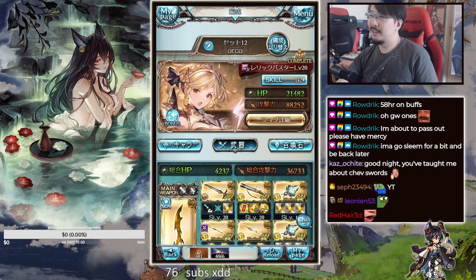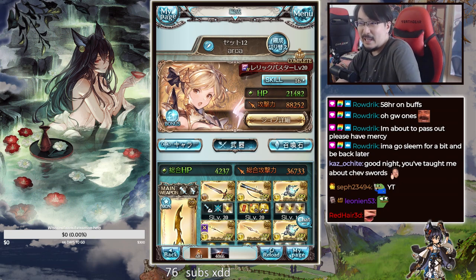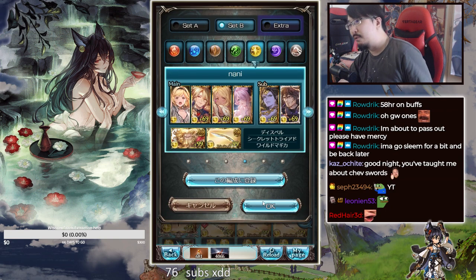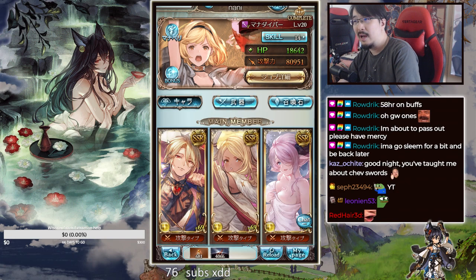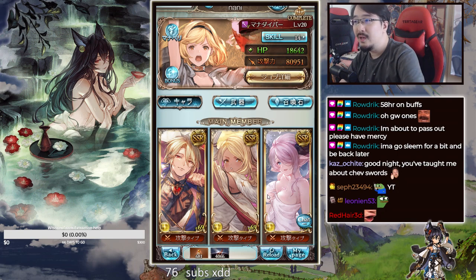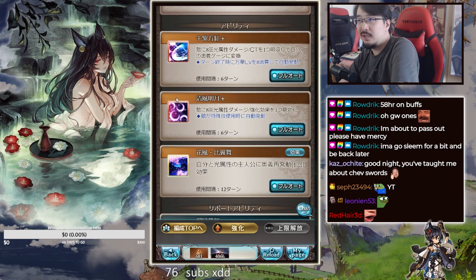I did test a few full auto setups that people were sharing — they were claiming like 'this can do it in three minutes or less' — I don't think that's the case. For the first one I'm going to share the Naru one: Valentine, Angleville, Kubira, and Yukata Naru. This setup feels quite safe because Naru allows it to be very consistent.